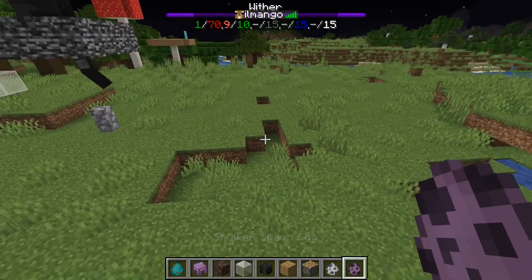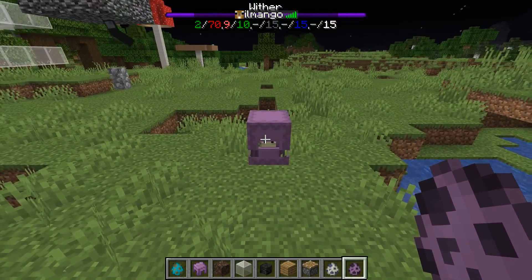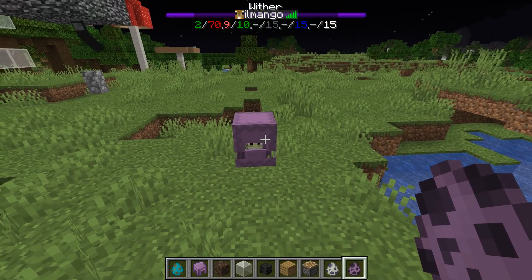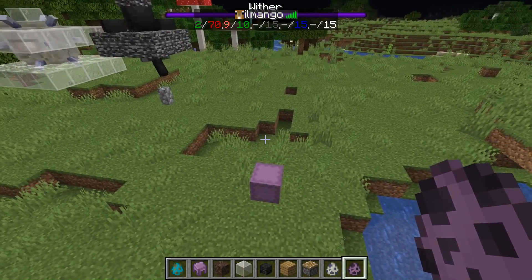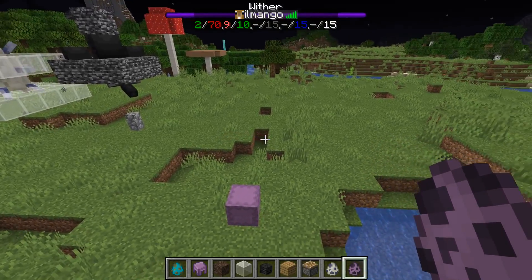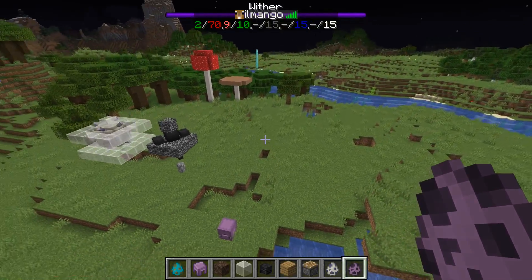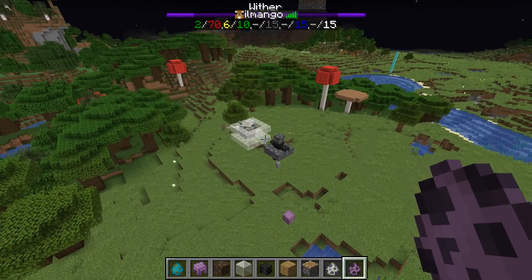Luckily there's still another one — the shulker. It still counts towards the mob cap, but of course it's really hard to get them since shulkers spawn in end cities. In order to bring them to the overworld you need to put in quite a lot of effort. We actually did it on the Sidecraft server — we brought over 600 shulkers from end cities to our overworld area to make a mob switch, but it was quite a lot of work.